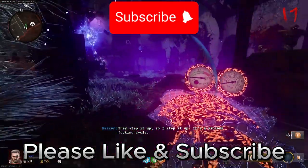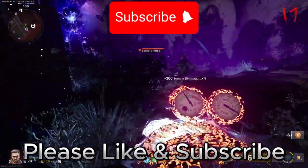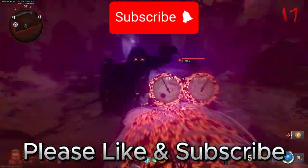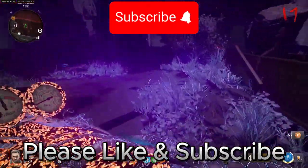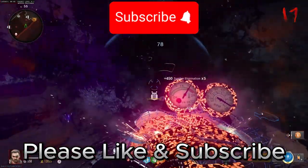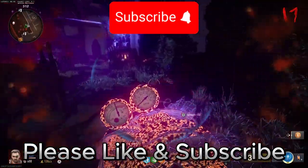I would say if you are going for the easter egg, maybe drop this and try to get your hands on a ray gun. But that's it — that's my no-nonsense and highly detailed guide for getting the jet gun on the Liberty Falls map in Black Ops 6. I'll be coming to you with some newer guides really soon. Till then, please do remember to like, share and subscribe. And as always, wherever you are, please stay safe, stay healthy and stay busy playing some good games.